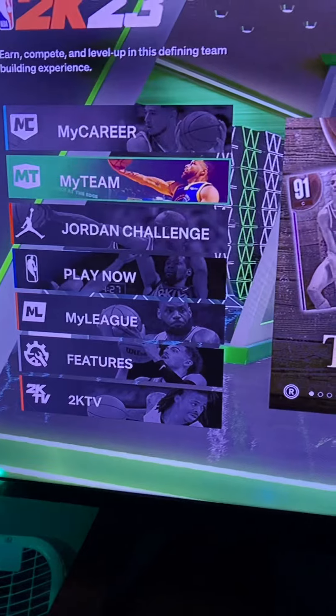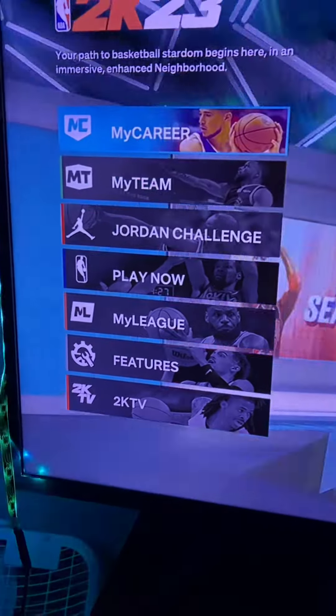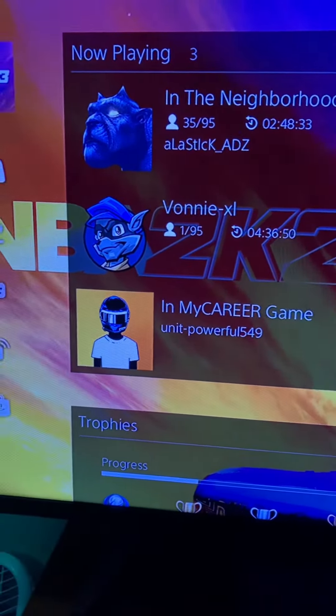First, load onto the home screen and then join your friend, so it'll take you straight to the park.